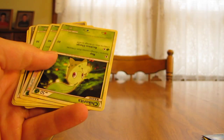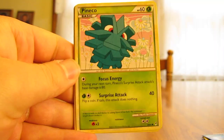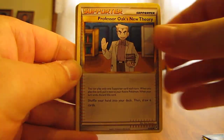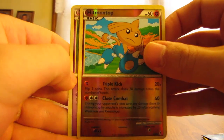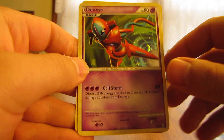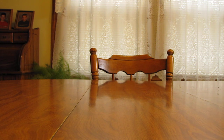Next, we have a Call of Legends pack — that's what it is on the outside at least. We have Chikorita, Pineco, Tangela, Totodile, Professor Oak's New Theory, Mime Jr., Flaaffy, Hitmontop, reverse, and another rare — oh, and a Deoxys from Call of Legends. So all those were Call of Legends cards. Nice Deoxys right there. I actually didn't open too many Call of Legends packs; I sort of wish I would have opened more.